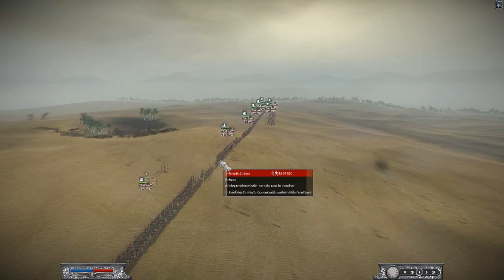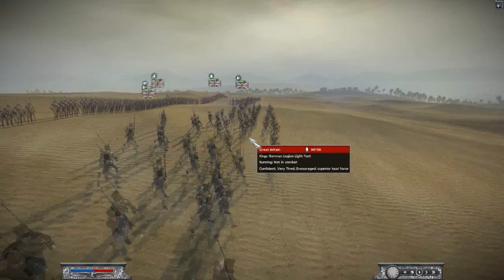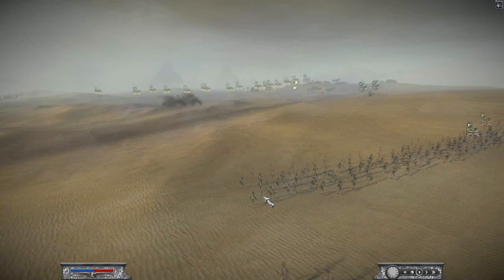I'm playing as British — obviously I had to start off with the British. On the Pyramids map I've got 2 units of foot and 4 units of King's German Legion foot. I've also got 2 units of King's German Legion light foot and 2 units of normal regular light foot.